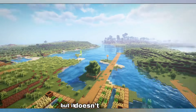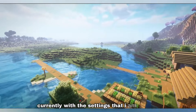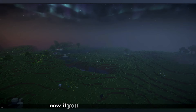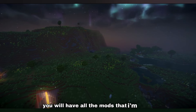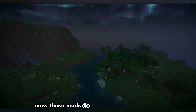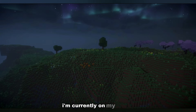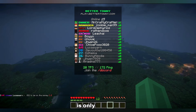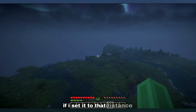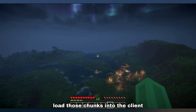So you installed shaders, but it doesn't look like this. This is my shaders currently with the settings that I'm running. I'm running the complementary re-imagine shaders. Now if you saw my video previously, you will have all the mods that I'm using fully installed and working. These mods do allow you to see extra far even when you're on a server. I'm currently on my server and the render distance for the server is only set to six. However, I can see 50 or even a hundred chunks if I set it to that distance. The only downside is you do have to preload those chunks into the client side to be able to see them.